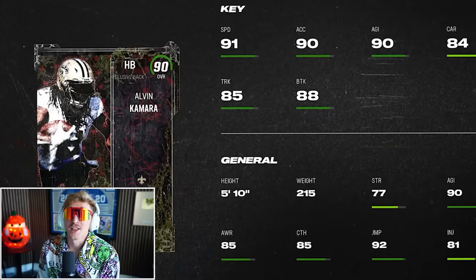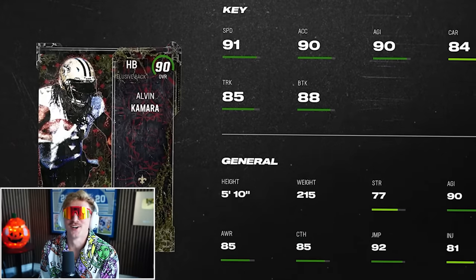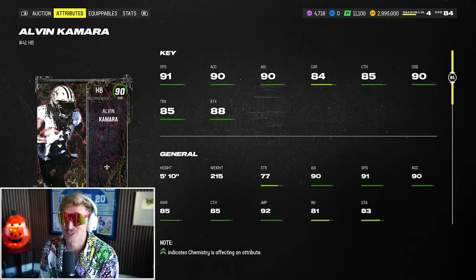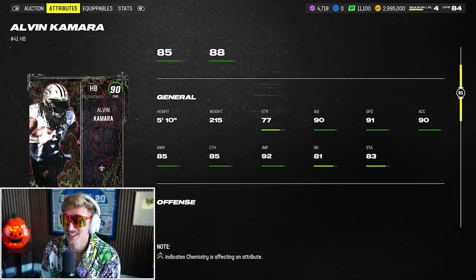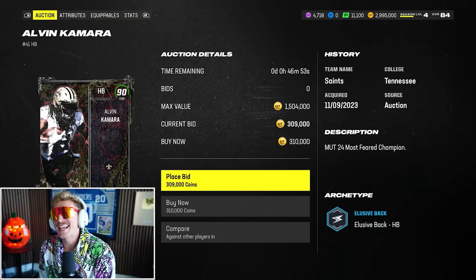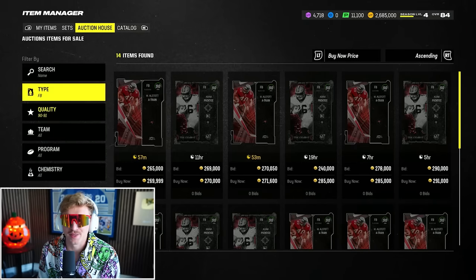Going halfback next. This card is absurdly expensive but absurdly good, especially the way I use halfbacks — I throw a lot to my halfback. I need speed and juke move, and Kamara has all of it: 91 speed, 90 acceleration, 90 juke move, 90 change of direction. One of my favorite halfbacks in the entire game. He's 310,000 coins — that's expensive. Now we can start cutting back on the budget.